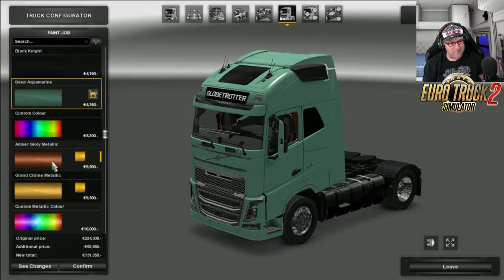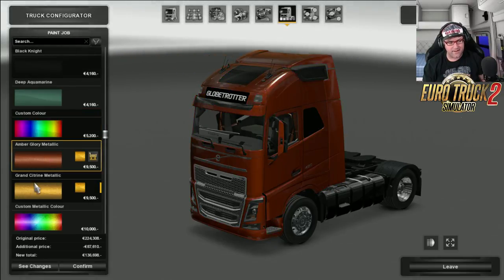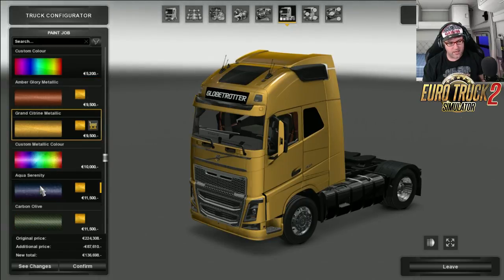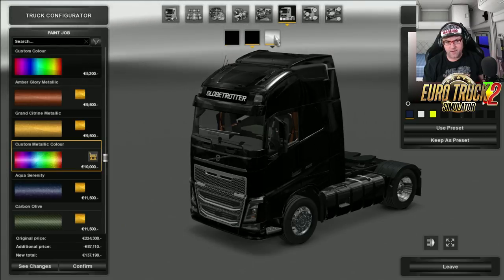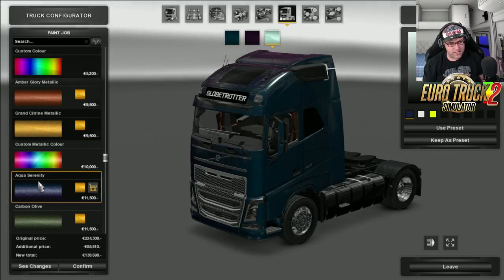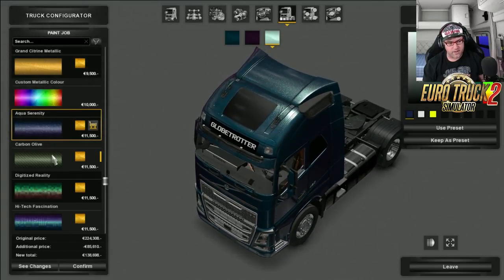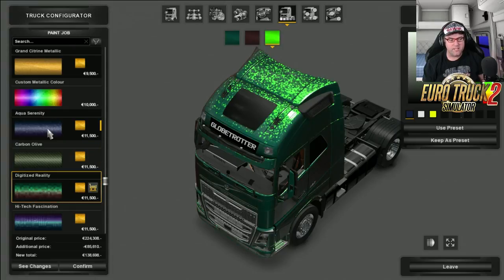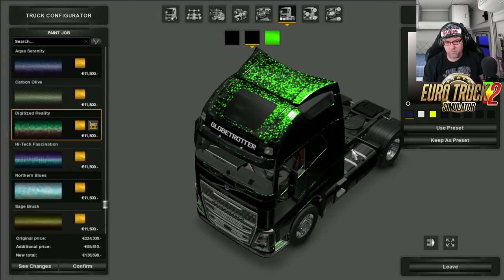Then we've got blues, autumns, silvers, black knights, deep aquamarine — then we've got any colour that you'd like. There's your metallic, amber glory, grand citron, and custom metallic colour. I'm going to switch it to black because it makes it a lot easier to see the first and the second and third options working perfectly. Very nice. These metallic paint jobs — a lot of them have them incorporated in mods but they don't work properly, which is a real shame. These ones also let you change colour as well, so you can go and change whatever colour you want.